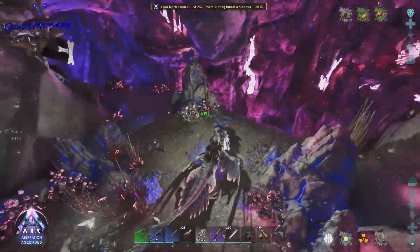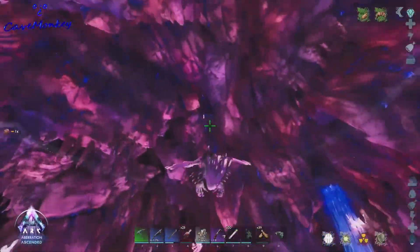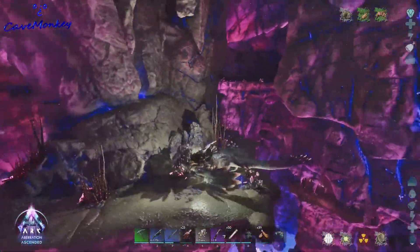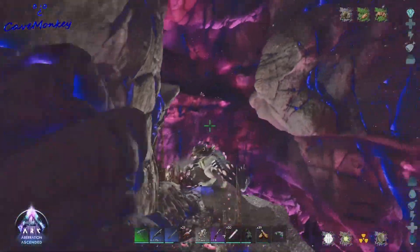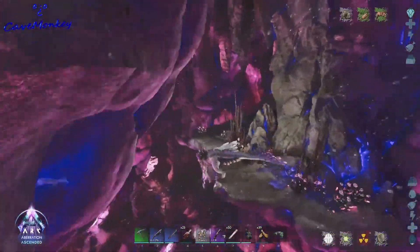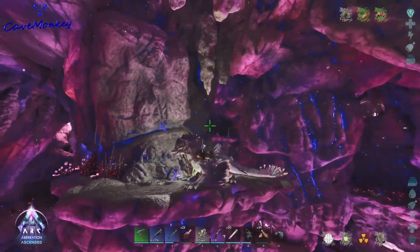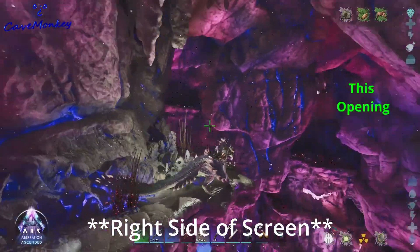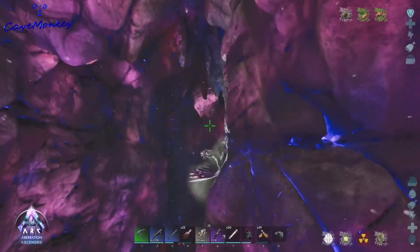We're shooting to get up a little higher. We're looking for a very specific opening — I don't see it on this side. I think it's on the opposite side of the waterfall mostly. There it is, back behind us. Once you're up on this little center section, you're looking for that little opening on the left side. Just shoot yourself right over there and up.